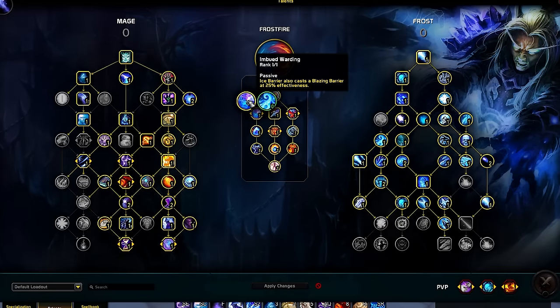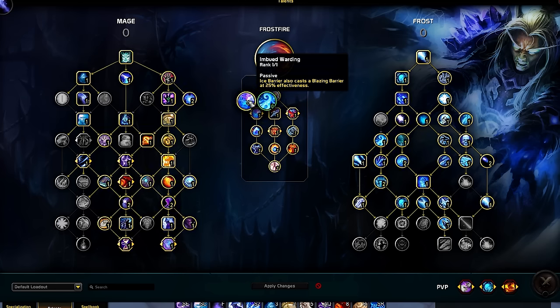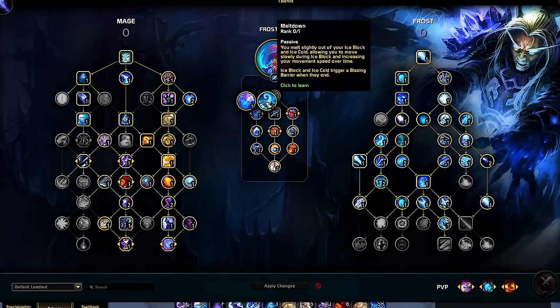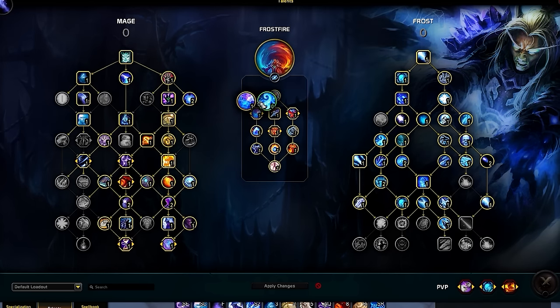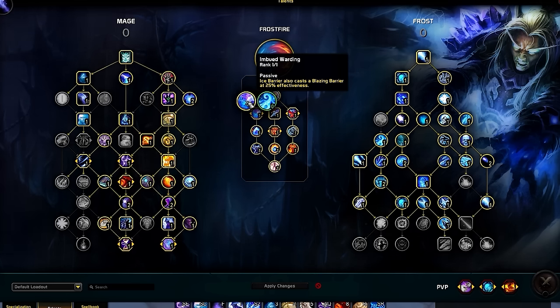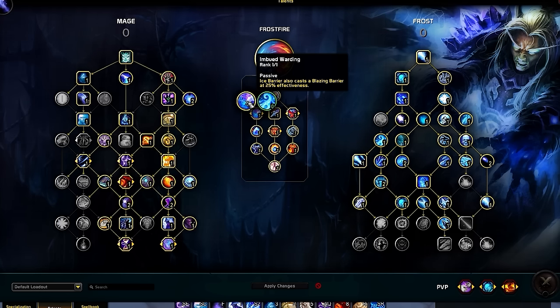For our only viable hero talent tree, Frostfire — on the left side, the first node is a choice between Imbued Warding or Meltdown. Meltdown is way worse in comparison to the consistency Imbued Warding provides, as we now gain a Blazing Barrier at reduced effectiveness after using Ice Barrier. This talent synergizes nicely with Barrier Diffusion, allowing us to reduce the cooldown even further on our Barrier spells.